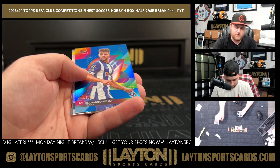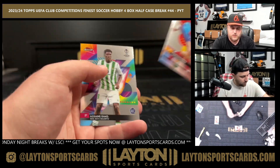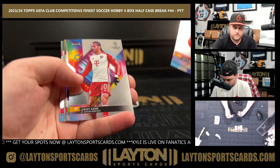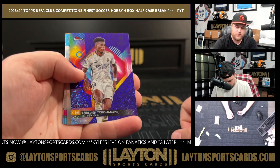Bernardo Silva for Porto to 150, Bradley Barcoya. Refractor of Marco Reus, Rillian Tchouameni to 199.